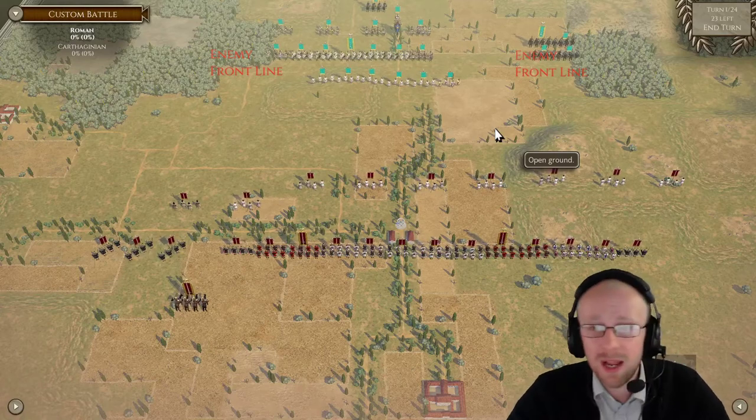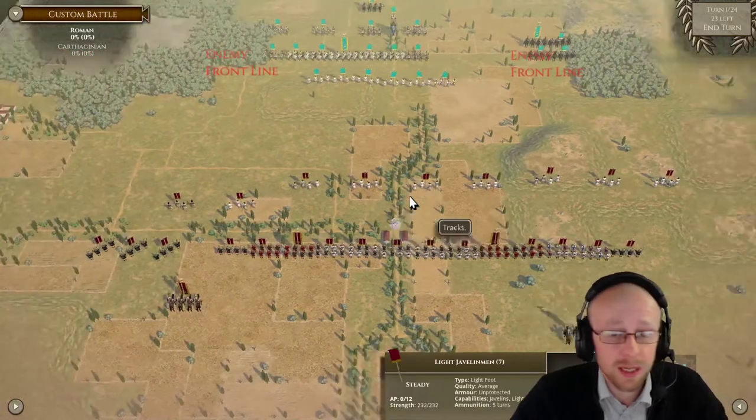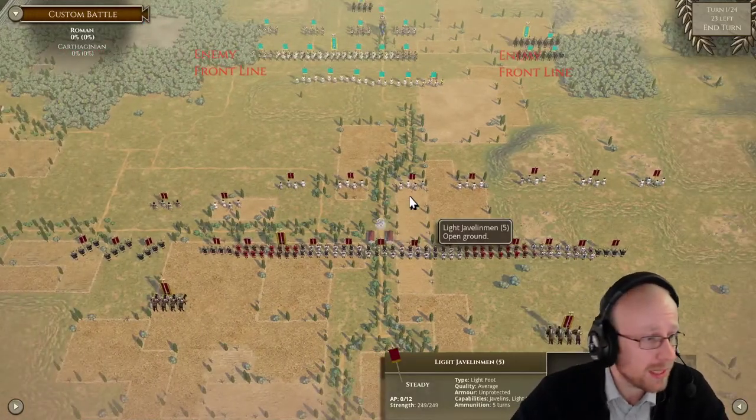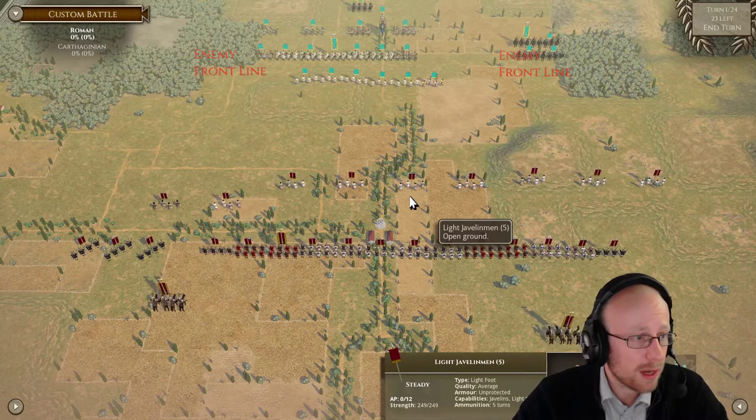We've got a solid Roman list. If I were the Carthaginian player I would go all left — which I am going to do, and which you will see in our video. Remember to click that like and subscribe button. This is my turn one deployment — Carthaginian versus Roman, round three of the tournament — and we'll see you on the next battle video.